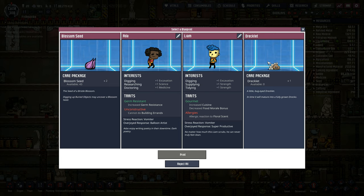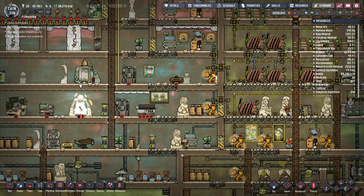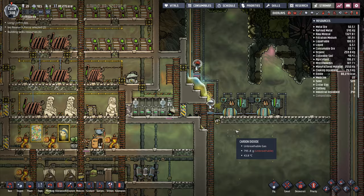Should I start building these up? Actually, let's just bring in a drecko — no. Blossom seed. Ah, just take a blossom seed, why not? Let's see why we shouldn't.